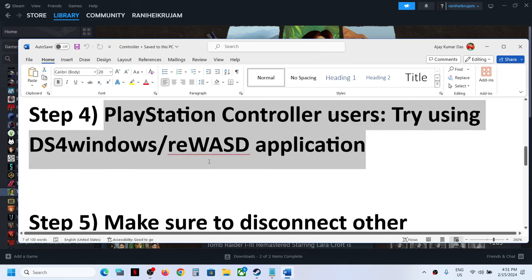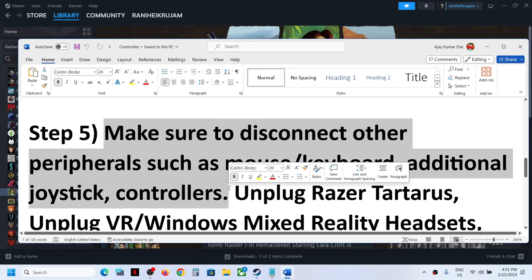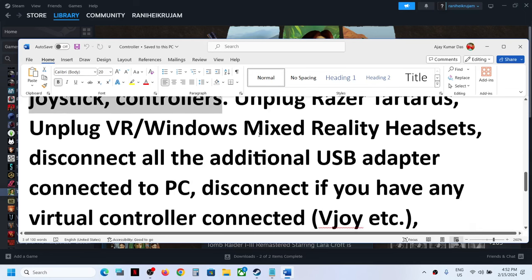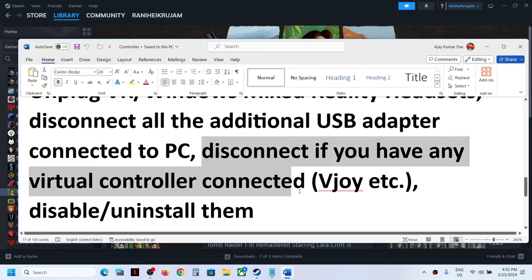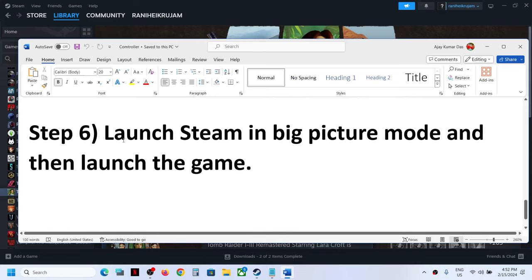Next, make sure you disconnect any additional controllers connected to the computer. Sometimes you may have an extra controller or USB adapter connected — disconnect it. You can also disconnect external mouse and keyboard when launching the game. Additionally, disconnect any mixed reality headset or VR USB adapter, and if you have any virtual controller installed, disable or uninstall it. Then launch the game and check.